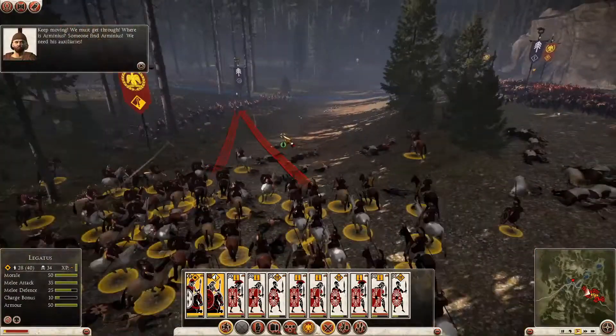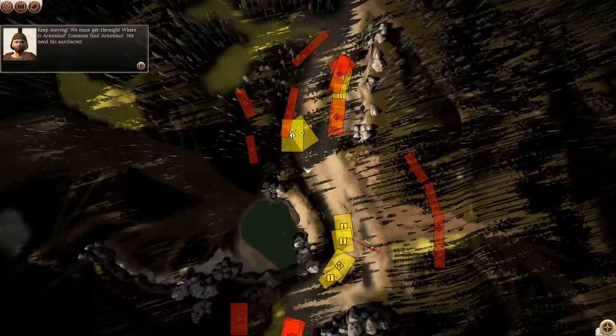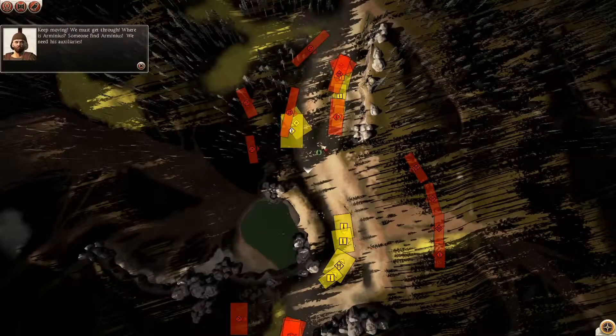The new tactical map lets us jump up to a kind of satellite view and see the whole battle at a glance. So we're going to grab these unengaged troops here and issue a move order to get them back in the game.